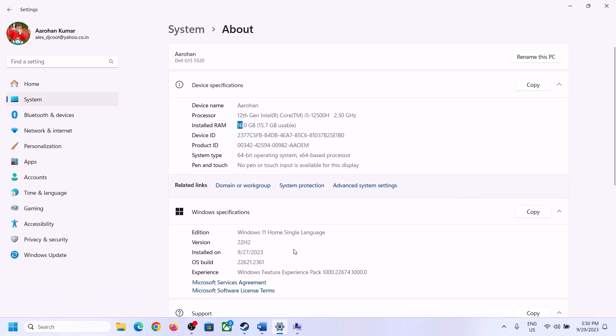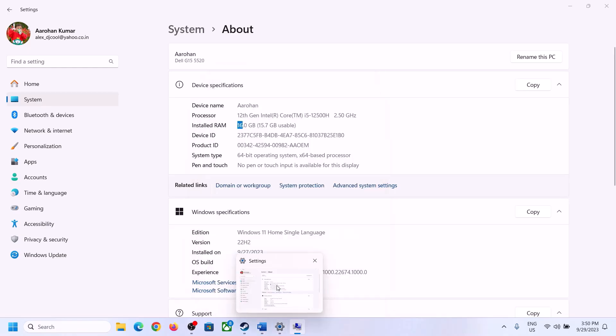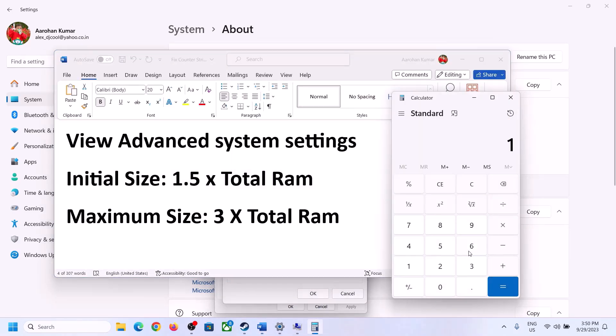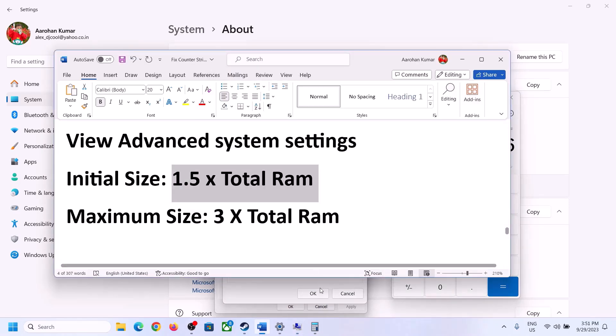For example, with 16 GB of RAM, open Calculator and convert to megabytes: 16 GB equals 16,384 MB. Multiply by 1.5 to get the initial size — in this case 24,576 MB. The maximum size is 3 times the total RAM in megabytes. So set the initial size to 24,576 and calculate the maximum size accordingly. Click Set, then click OK, Apply, and OK. Restart your computer after making these changes.